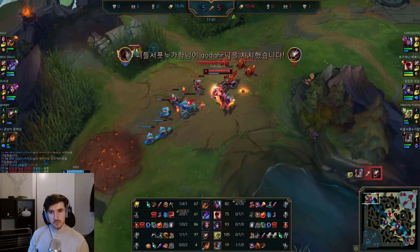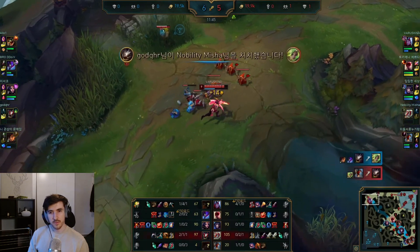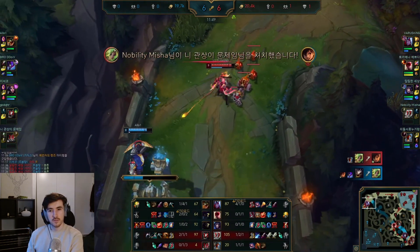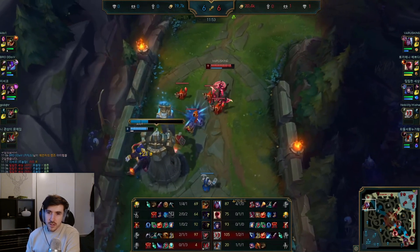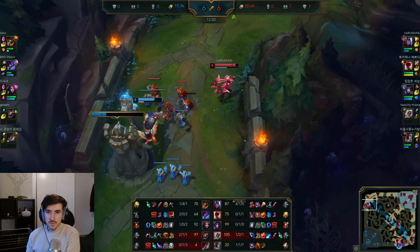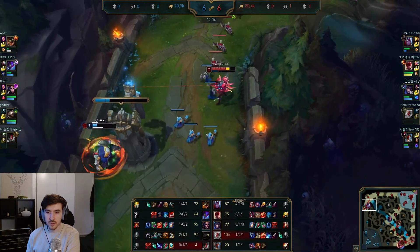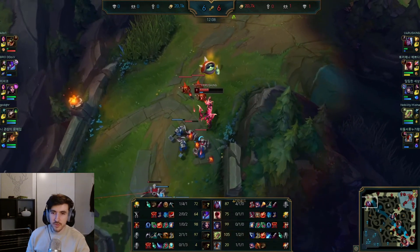For shoving the wave, try and get a few autos on different minions, then send a Q or an E through rather than focusing on one minion at a time. This is where this pick shines — shoving enemies in, backing up PTA and the blight, then getting these massive QWs. Look at that, straight into the ult — burning the Renekton ult there.